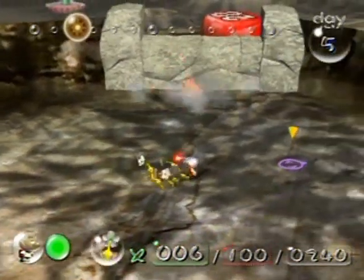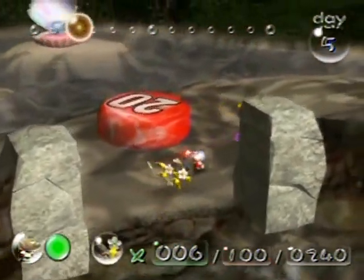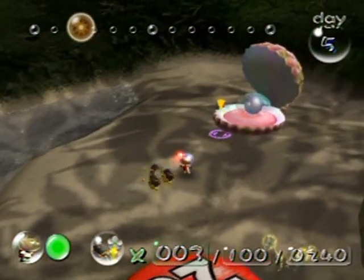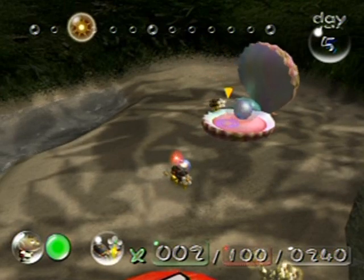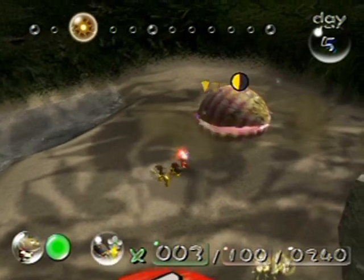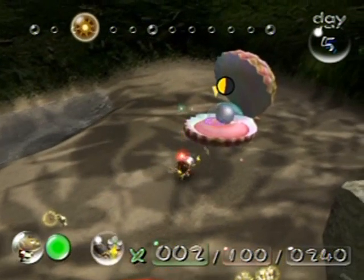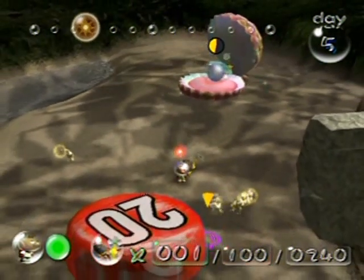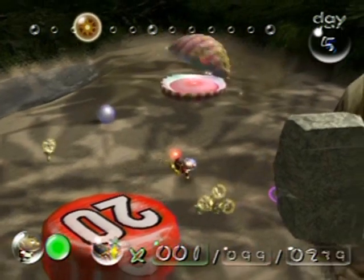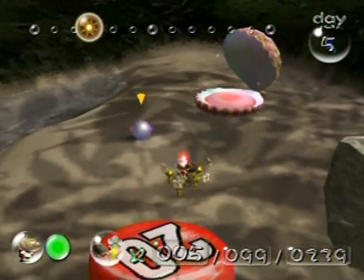There we go. These enemies over here are pearly clam clamps — I could use these bomb rocks on them, actually. What'll happen is if you throw a Pikmin in there, they'll try and eat it, but you want to get the Pikmin out in time before they close up and eat them. Come on, throw it in there, kill it off — it suicided anyway.